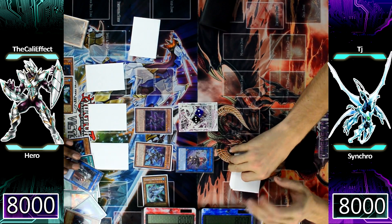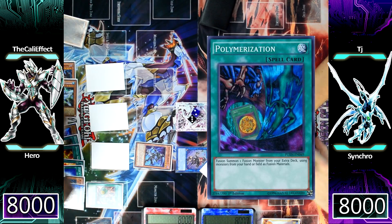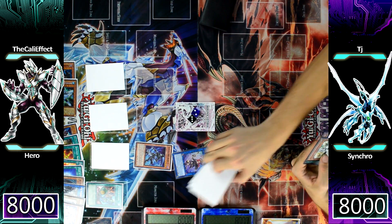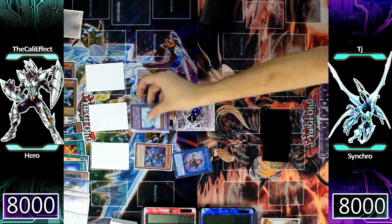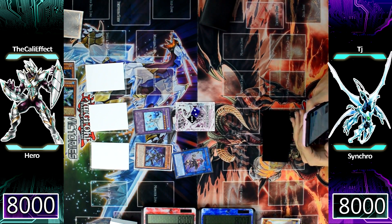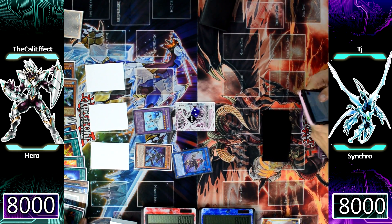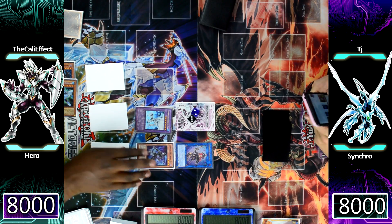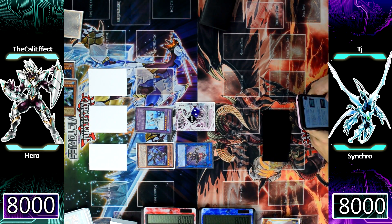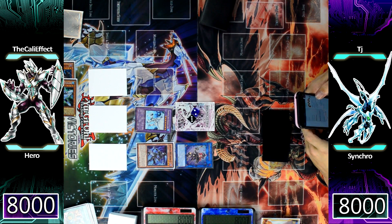I'm thinking about how to make Absolute Zero using Bubble Man, then I realize my Absolute Zero predates other hero monsters — it only works with Destiny Hero, Evil Hero, and Elemental Hero. So I'm going to use Polymerization with Vision Hero Vionn and Elemental Hero Bubble Man to make Elemental Hero Absolute Zero. My original print Absolute Zero says one Evil Hero, one Destiny Hero, one Elemental Hero, so there's a little controversy since Vision Hero Vionn is none of those. TJ looks it up on his phone and confirms — yeah, it actually says 'Hero' on the card text, so we're good.